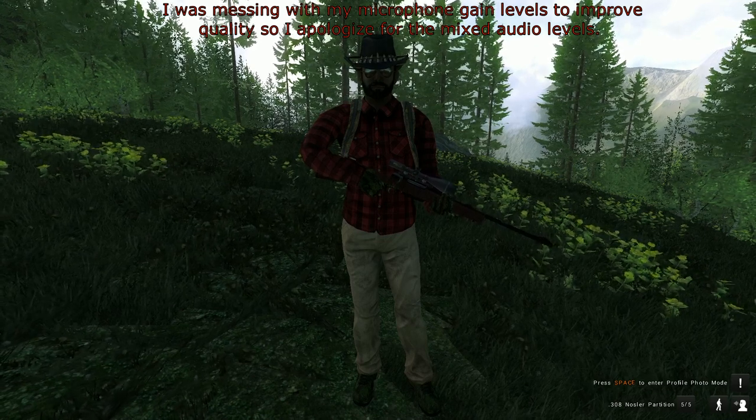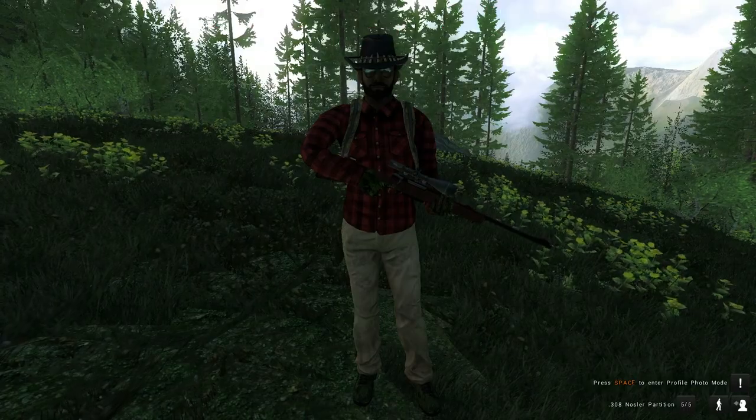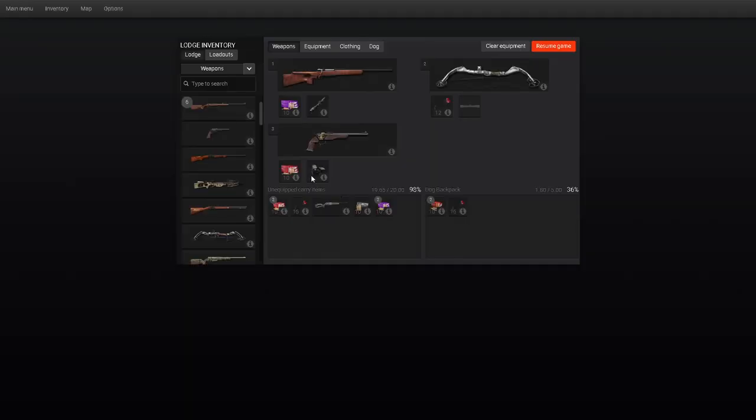Alright, so today we're going to be checking out the brand new improvements made to the .308. It's actually kind of interesting. They made a brand new round. We've got our .308 Nozzler Partition Handgun Edition now, which is actually what all my previously owned rifle .308 bullets turned into. And then I had to buy brand new Nozzler Partition Rifle Edition bullets, which is basically the same as what the old ones were. It is what it is — I have both on me, so we'll give them a try.